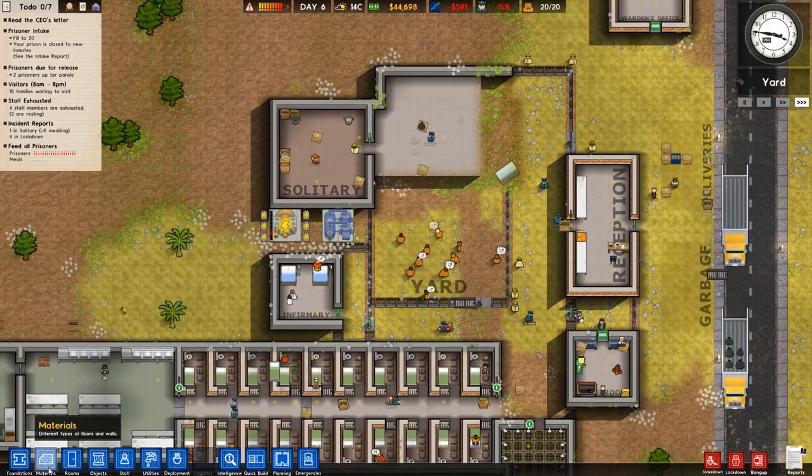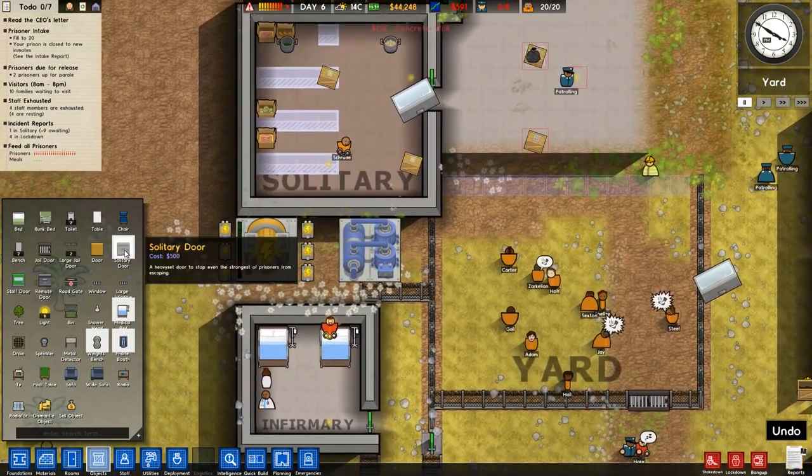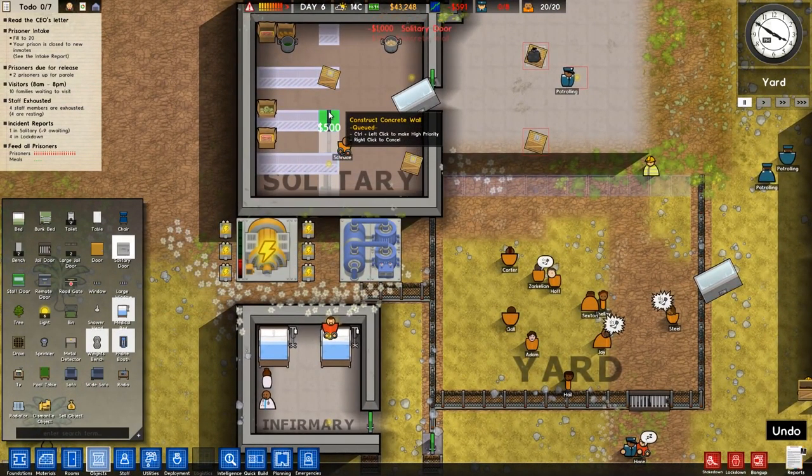I'll divvy up that room into four rooms. Concrete wall straight through the middle. Straight down the middle. These are going to be some lonely ass cells. We're going to need a solitary door — one, two, three, four. He's going to get the private wing.